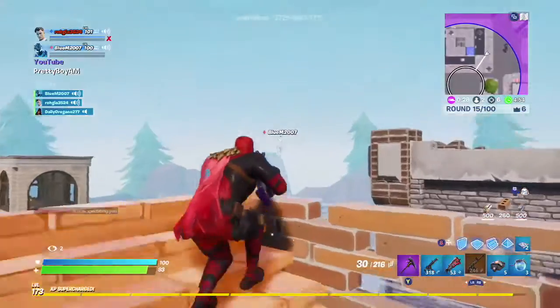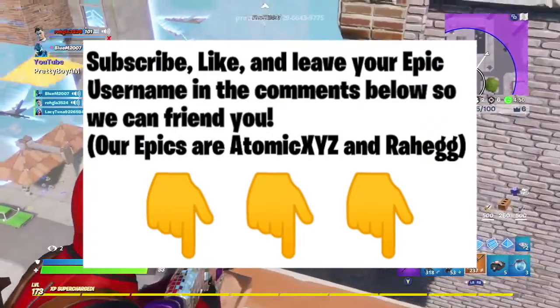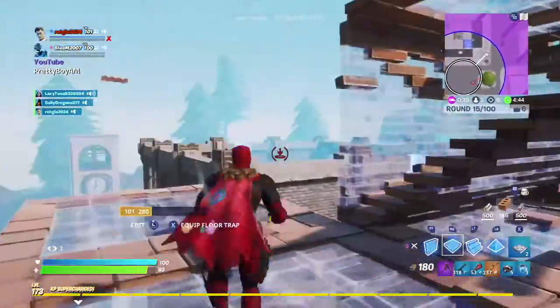Also leave your Epics down below so that we can friend you guys. We've also changed our names to Excel Atomic XYZ and Excel Rag, so if we friend you guys with that just make sure you guys accept it.